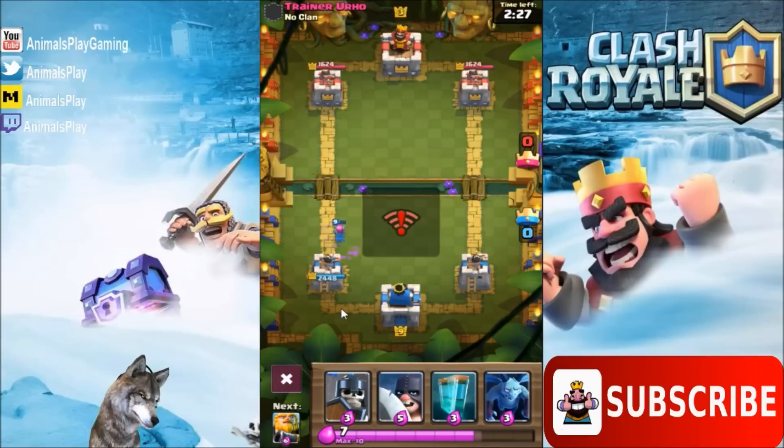So I put a Royal Giant in this deck. I'm kind of waiting until he plays it and we'll see what happens here. We're gonna try and counter, maybe do a counter push with our Royal Giant.